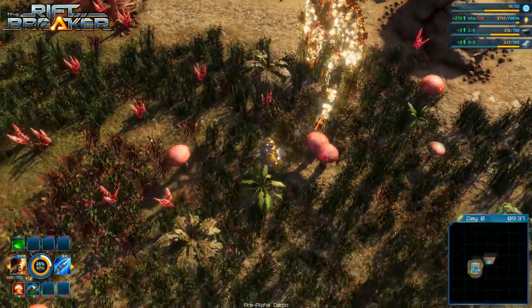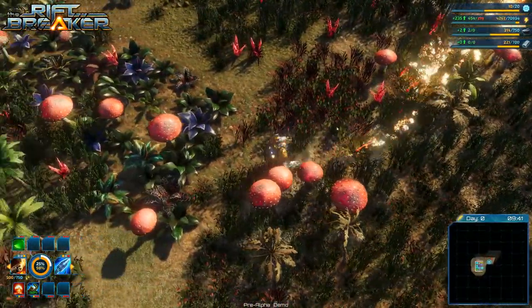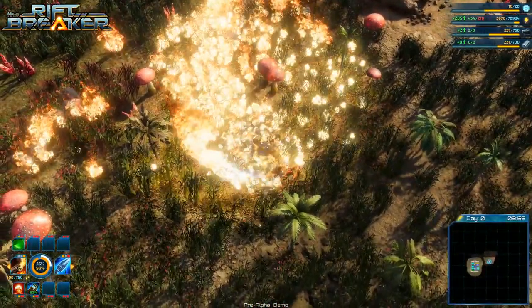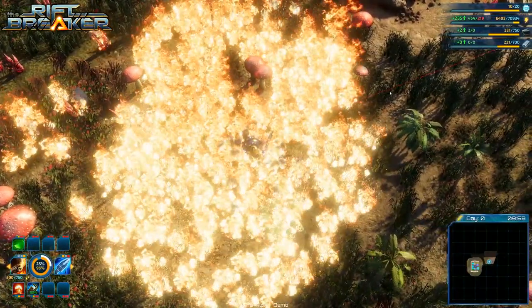Once the entity is burning, we apply the burning component to it — another set of properties that affects burning objects. The affected piece of vegetation becomes the source of fire itself. We can determine how far it can spread its flames, and we also control the burning rate, which is the frequency with which an object tries to spread fire to other entities. Of course, it is accompanied by a lot of particle effects and dissolving of the mesh. Notably, the spread of fire is also affected by the wind.